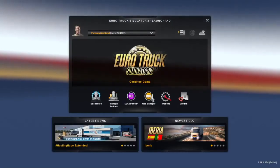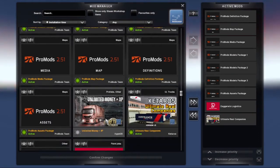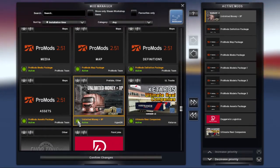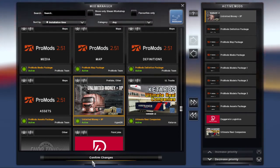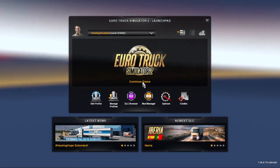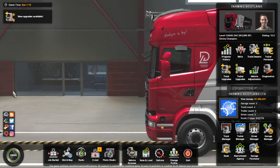Now open ETS2, press Mod Manager, and find the unlimited money and XP mod. Double-click the checkbox with the circle in it, then just confirm changes. You can then continue your game or make a new profile, and load up the game.